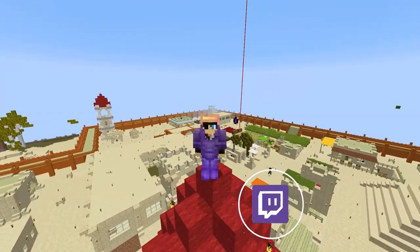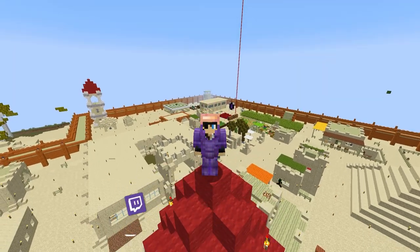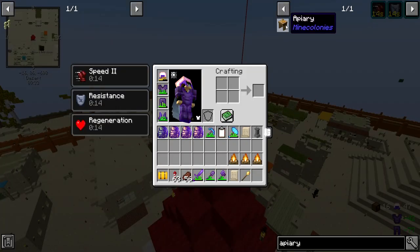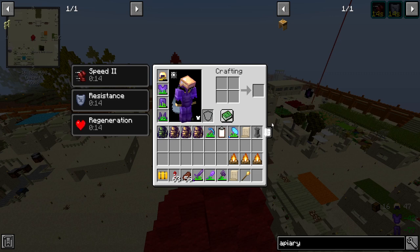One thing I've been super excited to build in my town is the apiary, which is one of the newer buildings in the MineColonies pack. It basically means we're going to automatically produce honey and honeycomb. I actually don't know exactly - we're going to explore this together, which is all part of the fun. We need a beehive, and for that we need three honeycomb which I don't currently have.